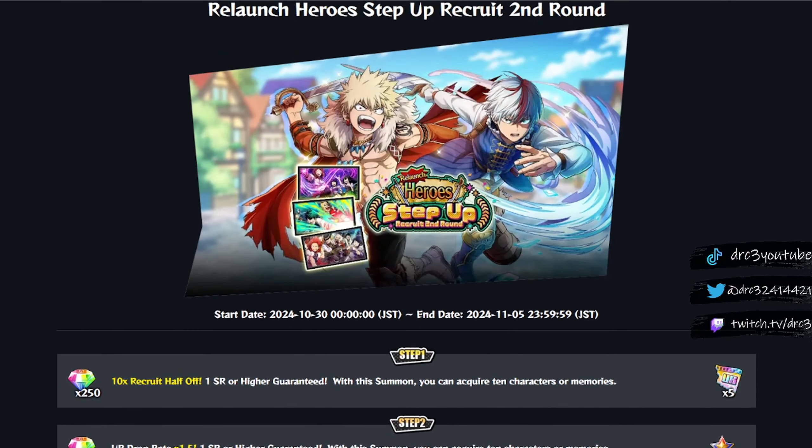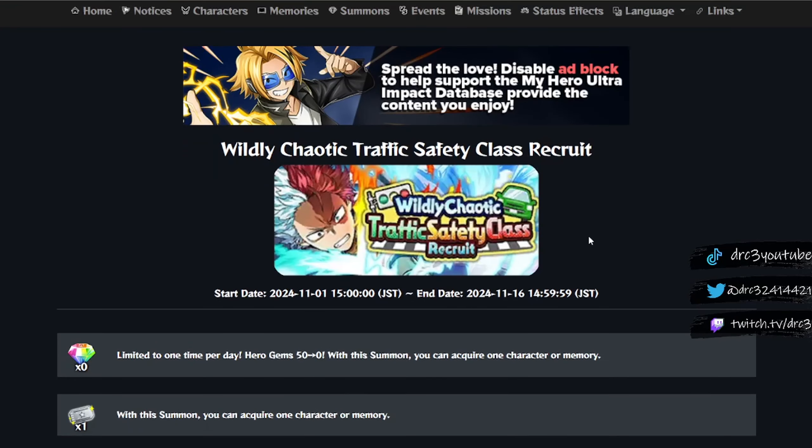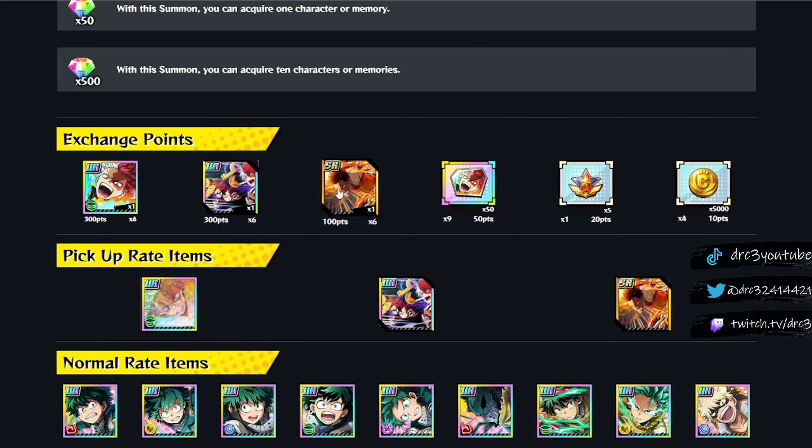Besides those two banners, we do have the new banner for Todoroki — the Wildly Chaotic Traffic Safety Class recruit. We get a new SR memory, a new UR memory, and then of course the new Phosphor Todoroki. He's not actually called that in the game, but that's what we're going to be calling him for the sake of simplicity.